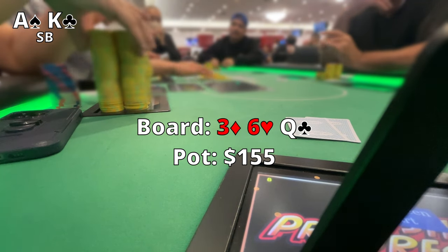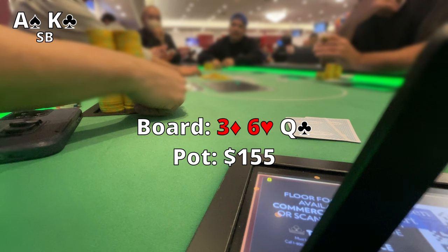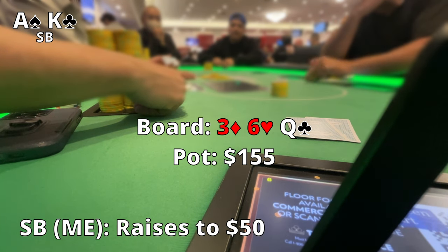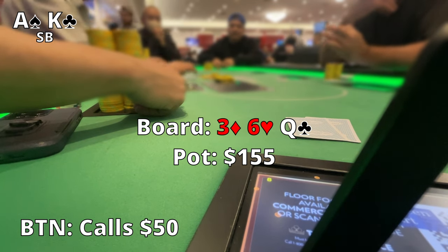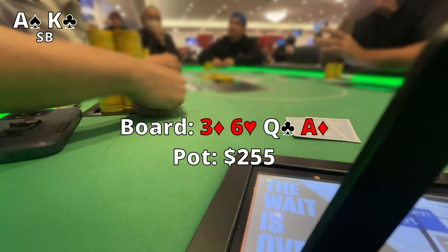The flop comes out 3-6-Queen rainbow with $155 in the pot. I go ahead and make a C-bet because I believe Ace King is still good — I raised to $50, might be playing it too aggressively, not sure. The button snap calls, and the Ace comes out on the turn, so I'm pretty happy about that.